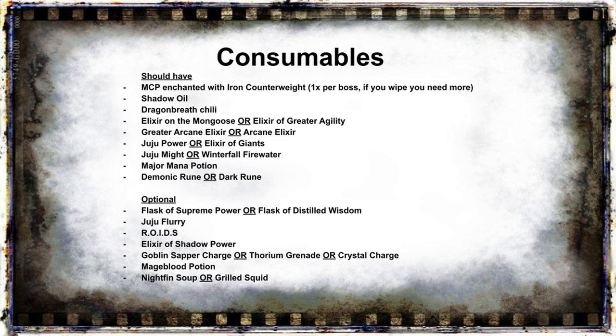The second main consumable will be Shadow Oil. You should have Shadow Oil on your weapon at all times, including all the MCPs you will be using — so for each boss you will need to apply another Shadow Oil, and you also need it on your main weapon for trash. This will probably be one of the most expensive consumables, so having Herbalism — even on an alt — is very nice so you can farm it yourself rather than continuously buying it from the Auction House.